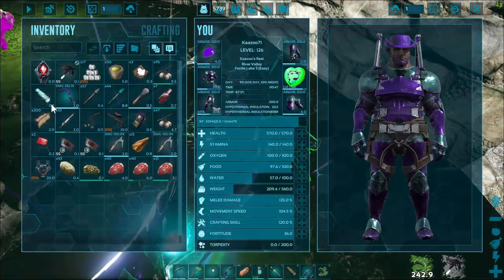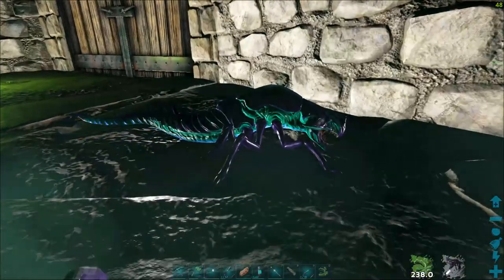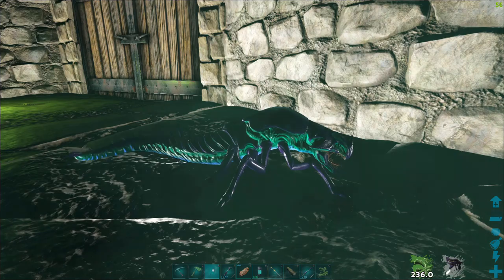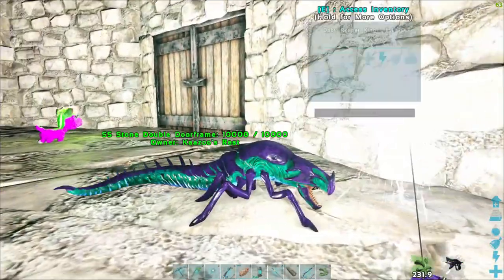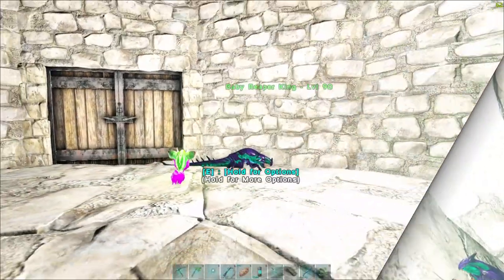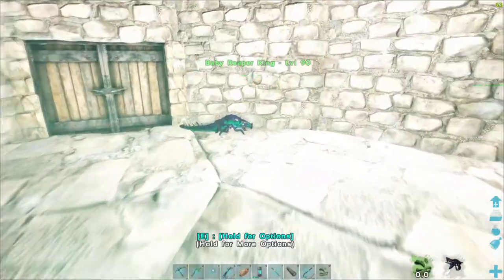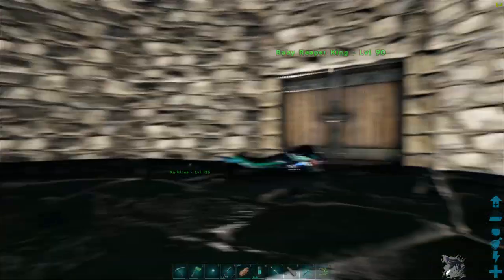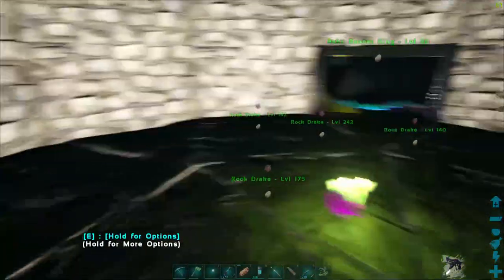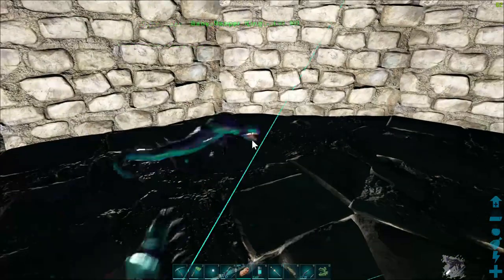Let's take a look at the color — turning the Awesome Spyglass off and turning my light on. Ooh, it's purple and cyan — it's my colors! What are the odds of that happening? Very slim. Now I'm going to show you what happens when the pheromone runs out. You can see the timer at the bottom right — it's almost about to run out. As soon as it runs out, he takes off running. He went psycho. This thing went crazy as soon as those pheromones wore off.